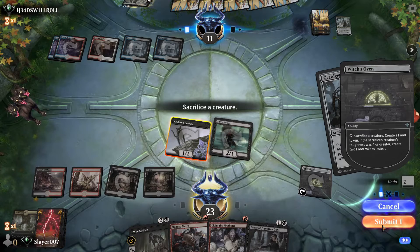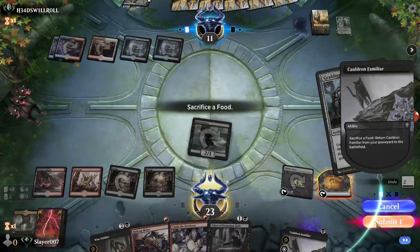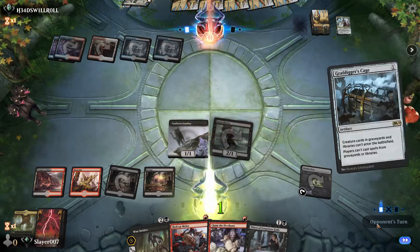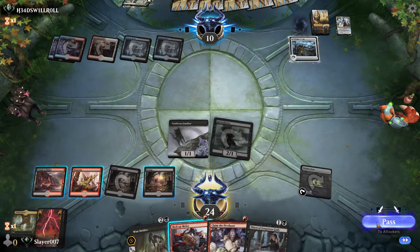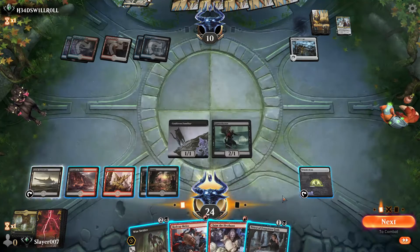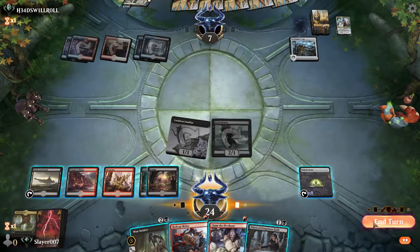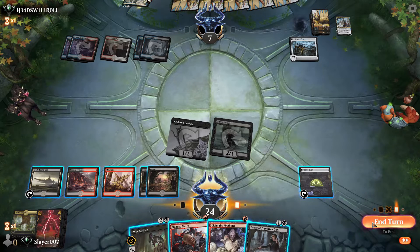We do the cat thing first, then we go on the attack. They could still have something to kill our creatures next turn, but maybe they don't. I think we just pass the turn and see what happens.